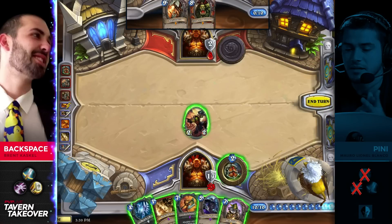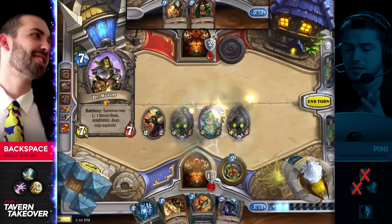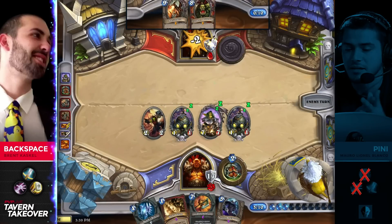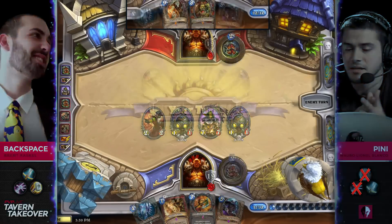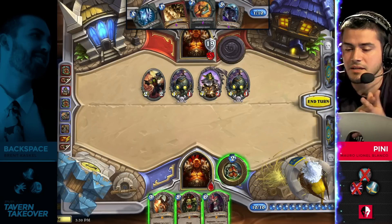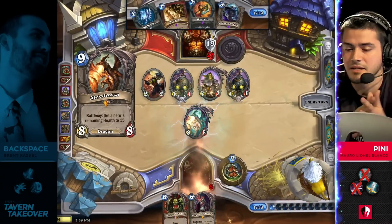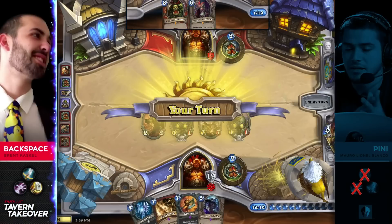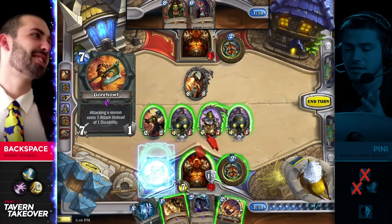Dr. Boom gets drawn and I've got to believe this is going to seal the deal. There's just no answers. He can put himself back up to 15, but Gorehowl will end it even if he puts himself back to 15 — and that's going to be the play. He's going to put himself back to 15 and that's going to be the game. It's going to be a 3-0 sweep for Backspace.